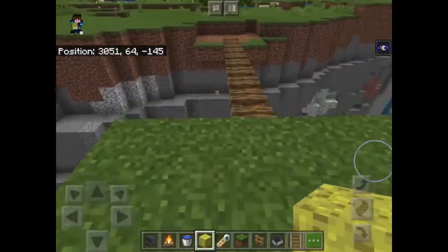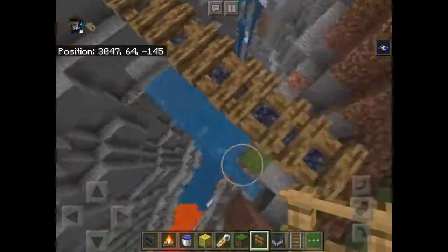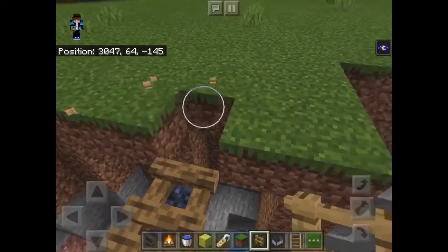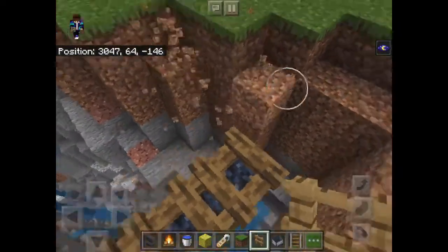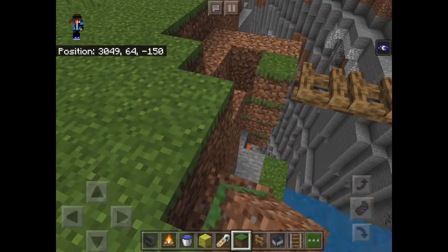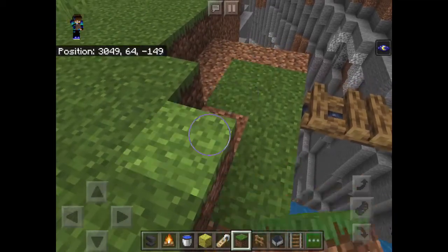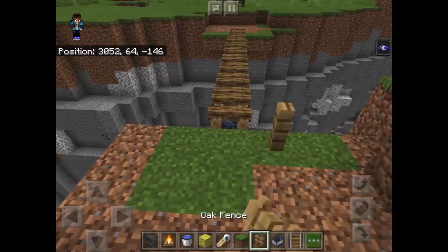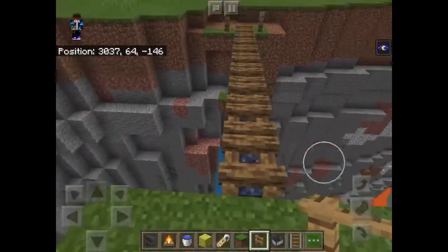All right, so all the water's falling. There you go — got the bridge part. It's a little too high up. I guess we'll make it a little lower. Put some grass over here. There we go. Perfect. And like so — there we go. And I guess we'll have to do it to the other side.